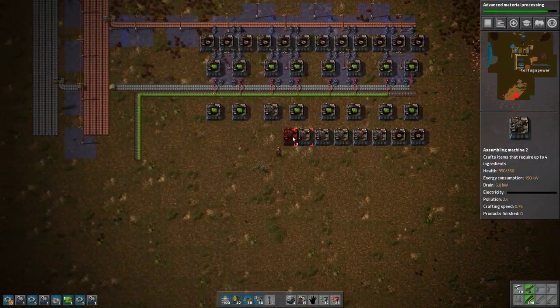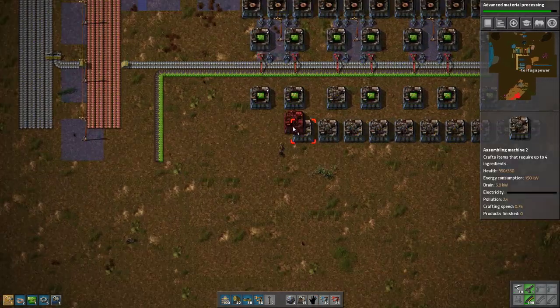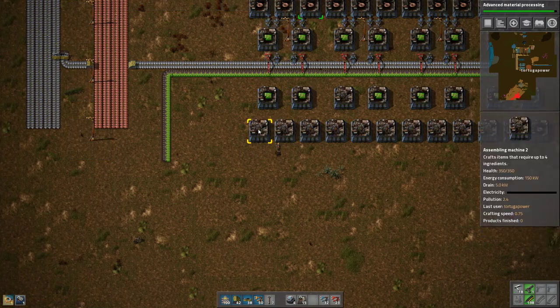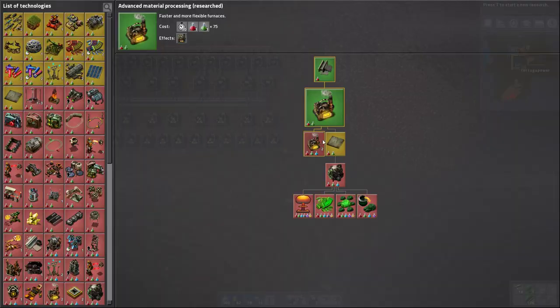The nice thing about this green circuit production is you just plop these down directly without having to think about how many spaces in the middle — that's really nice. So that's all set — we just need power and all that. And there we go: Advanced Material Processing researched.